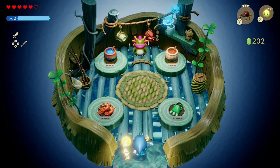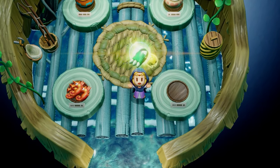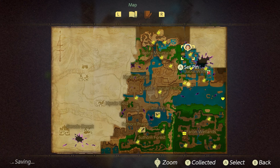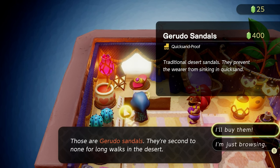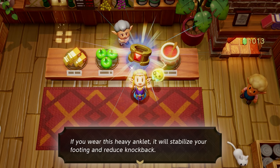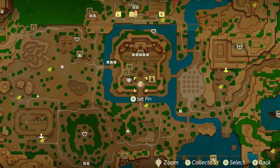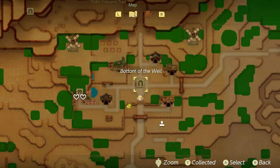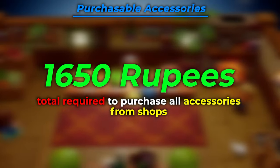There are only four shops in the game that sell accessories. Those are: the Zora Flippers, costing 350 rupees in the Jabul area; the Gerudo Sandals, costing 400 rupees in Gerudo Town; the Stone Anklet, costing 400 rupees in Castle Town in Hylia; and the Climbing Band, costing 500 rupees in Kakariko Village. This brings you to a total of 1,650 rupees for accessories.